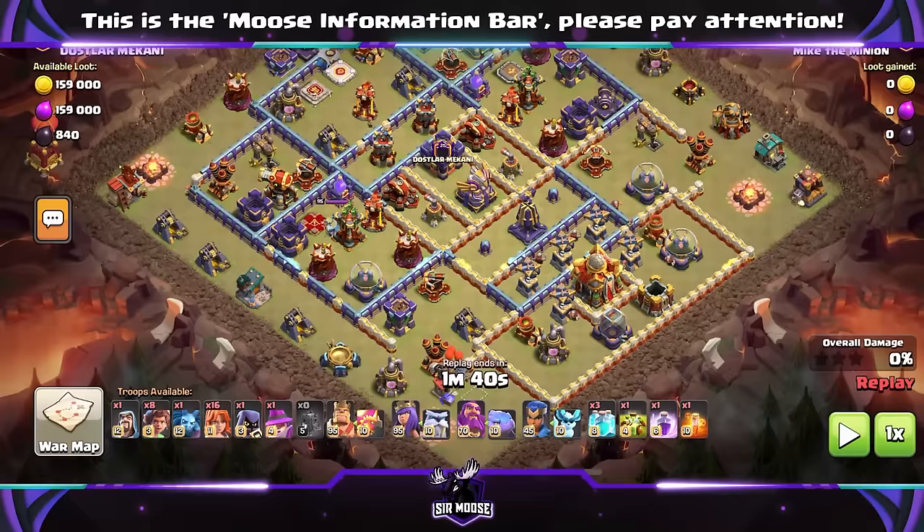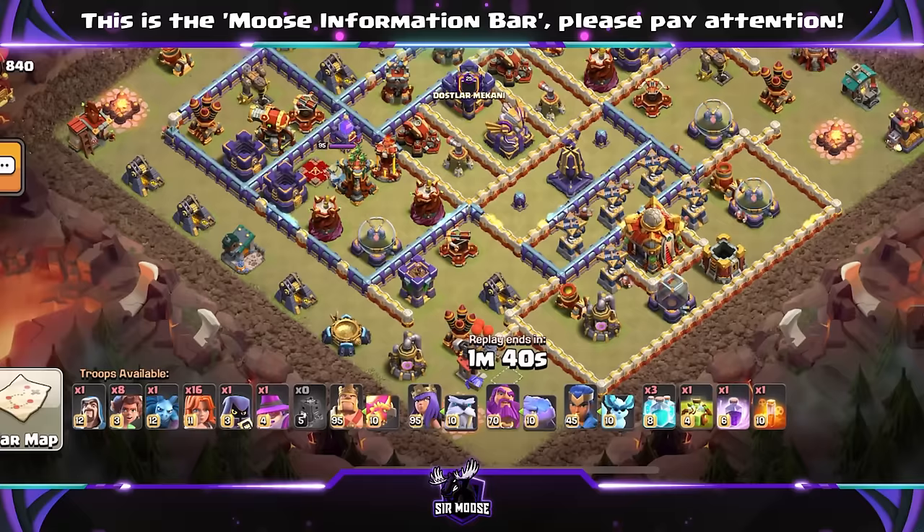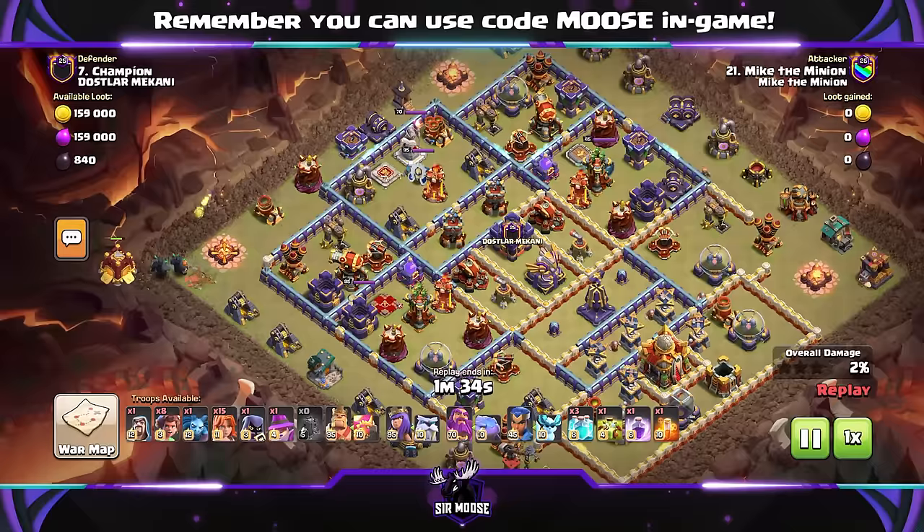Let's have a quick look at the army at the bottom of the screen. One Wizard, eight Root Riders, one Minion — that's Michael the Minion of course — 16 Valkyries, a Headhunter and an Apprentice Warden. Spells are going to be three Clone Spells and an Overgrowth Spell. We're also going to be using the new Max Level Siege Barracks because it is just so good at Max Level for funneling.